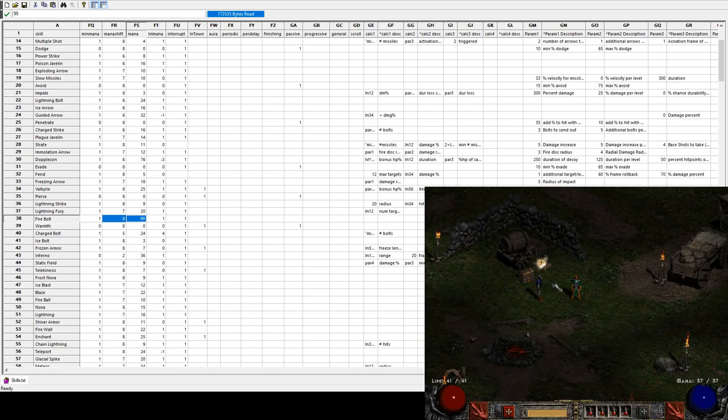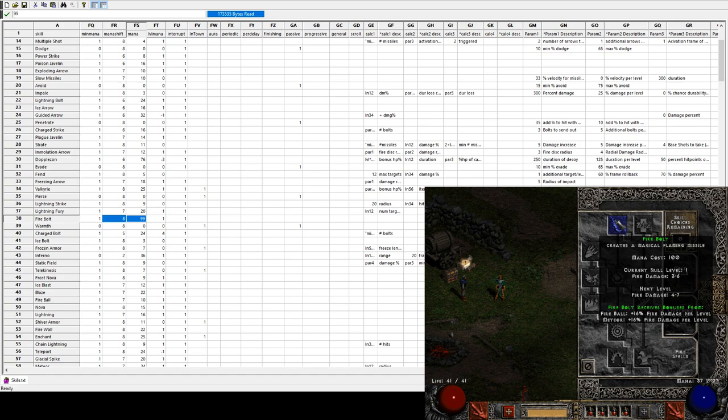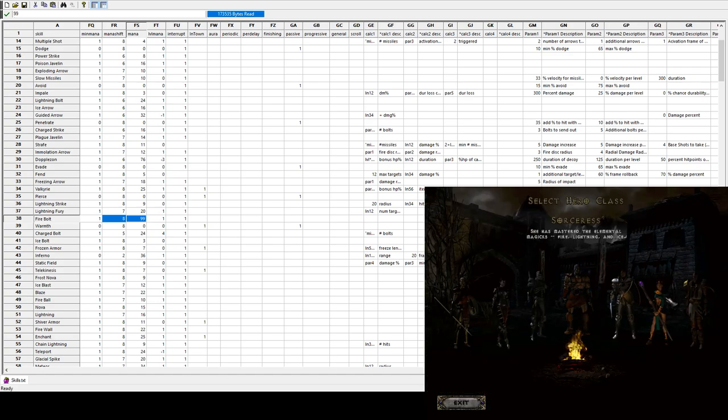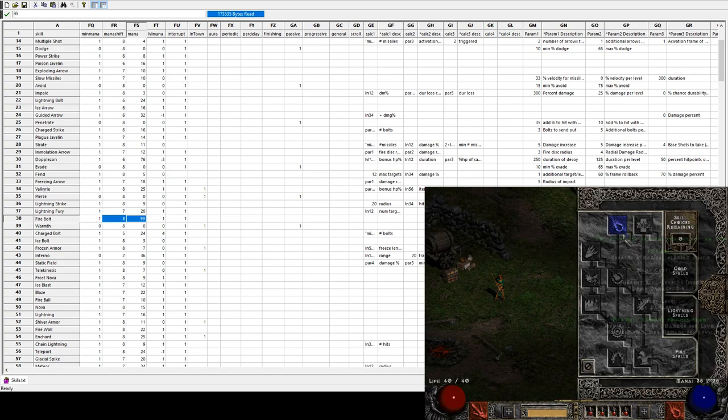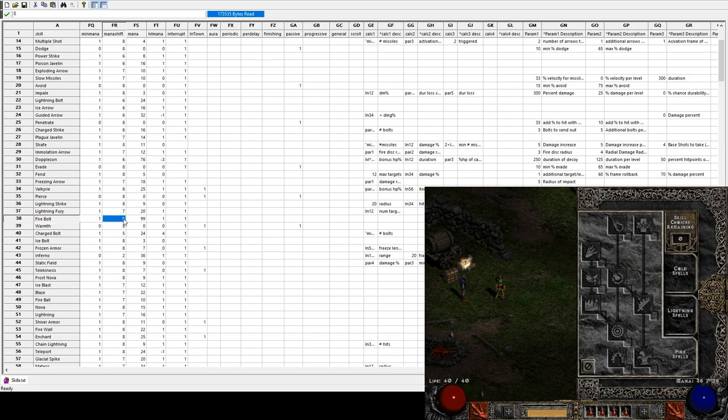Now that I've actually saved, you can see that the mana cost is 100 — that's just because my skill is at level one. The skill at level zero is 99, and I can show you that. At level zero the firebolt mana cost is 99. So this column represents the mana cost at level zero, and because I have a mana shift of eight it's exactly this number.